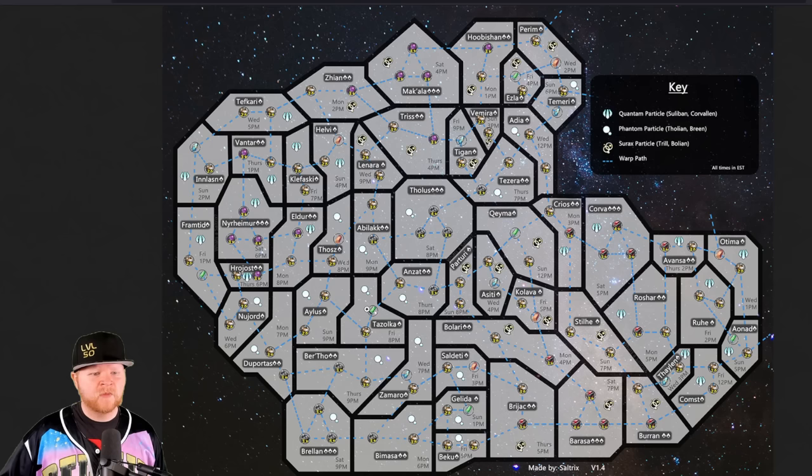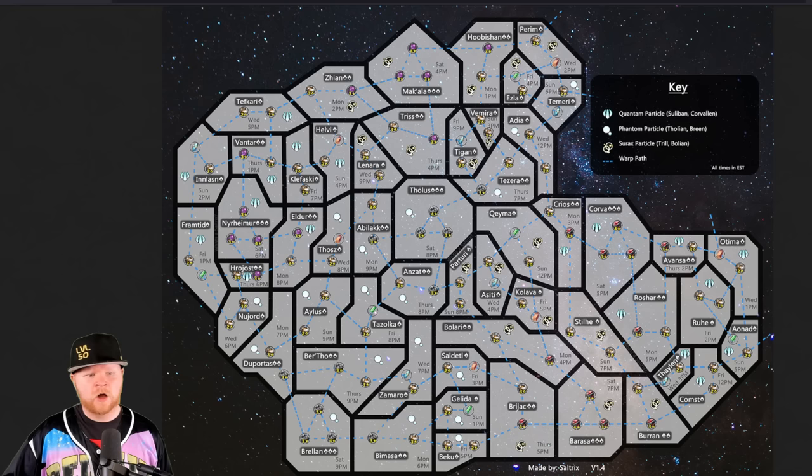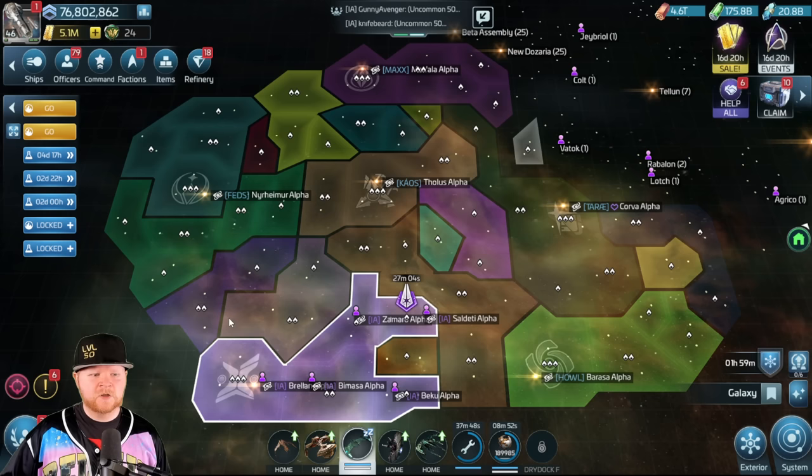If you back out on our server, we've got a formation we call the Anubis — you can see the head, the mouth, and the feet right at the bottom. Transferred over and viewed in-game, it's the same thing: here's the head, there's the mouth, and there's the bottom. That's the Anubis.